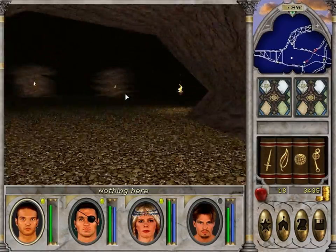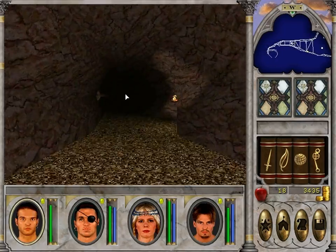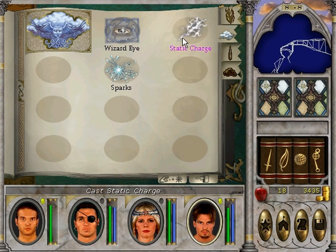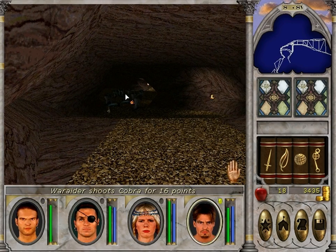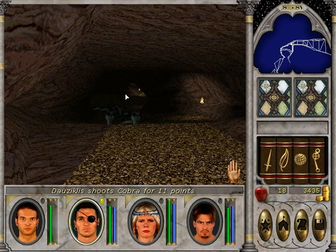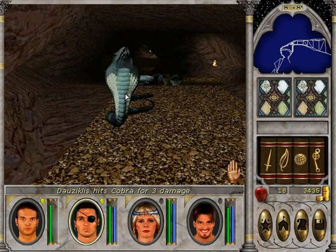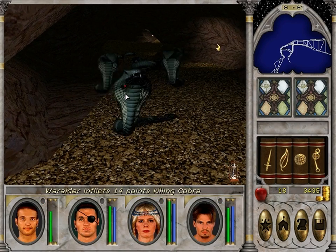They're just spiders — nothing to worry about. No one's afraid of spiders here, we can do it. Okay, snakes — you're not afraid of snakes either, right? Let's try some sparks. I really wish I had a fireball. That's what I should have done when I was back in town — I should have double-checked the spells. There's a fire bolt which isn't super good but it's better than sparks, so that would have been nice to pick up. Maybe I'll remember next time I go back to town.